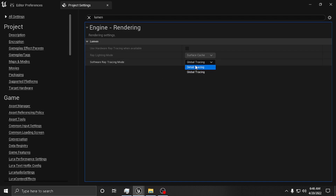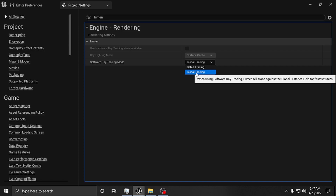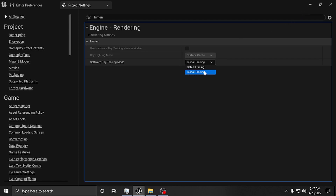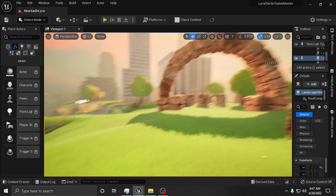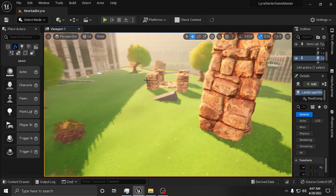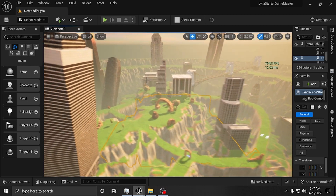There are two settings here. You have software ray tracing mode — by default it's set to Detail, which traces against individual mesh distance fields for highest quality, but the cost can be high in scenes with many overlapping instances. The other setting, Global, traces against the global distance field for fastest traces. Switch it to Global. If you look at my scene, most of my items are overlapping, so it's going to cost me to leave it on Detail.